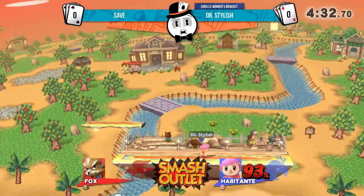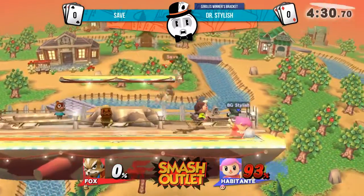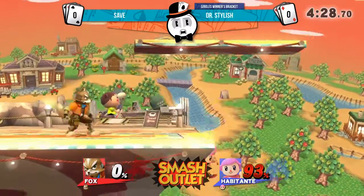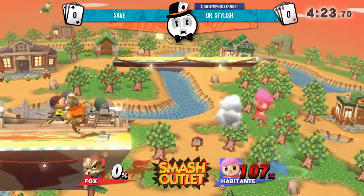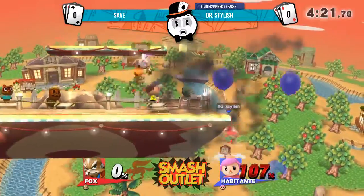Good back air — that's going to seal the deal. Nice job from Dr. Silas, but 93% is quite a hill to climb. As long as Dr. Silas does not give Saved an opening, he can still win this.